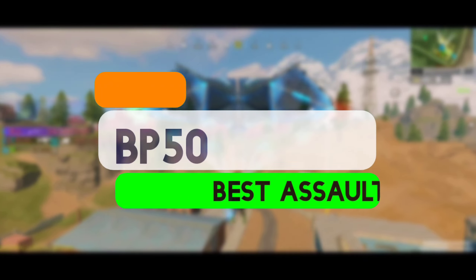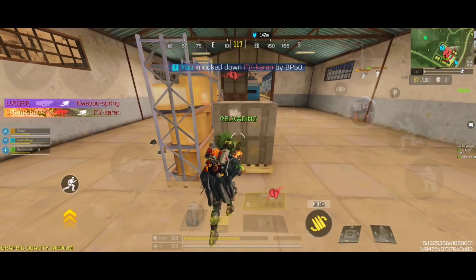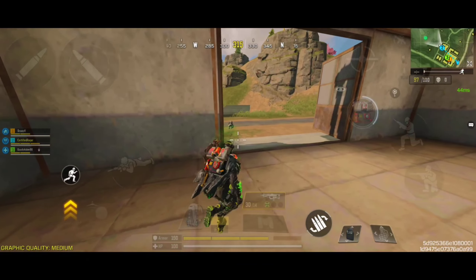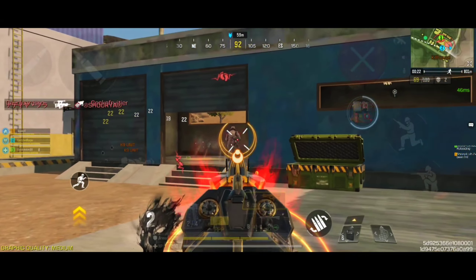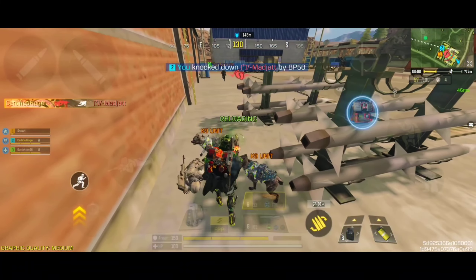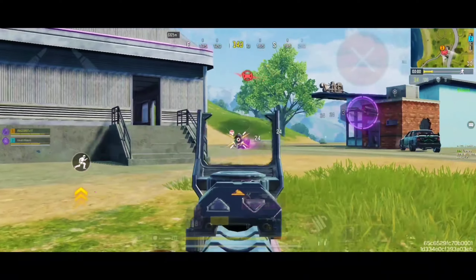And finally, coming at number one spot, we have the BP 50, which is known for its strong damage output and versatility in both close and medium range engagements. It offers a good balance between damage and accuracy, making it effective for various combat scenarios. The BP 50 has almost identical rate of fire as the AK 117 — it doesn't shoot as quickly as some submachine guns, but its balanced fire rate helps maintain accuracy while delivering consistent damage. This assault rifle boasts excellent accuracy, especially when equipped with appropriate attachments. Its recoil is manageable, allowing for precise shots even at longer distances, and it typically has a standard magazine size for assault rifles, allowing for sustained fire during engagements.